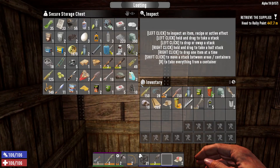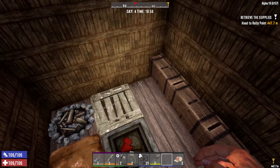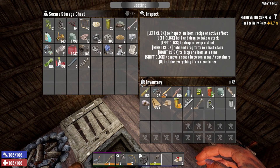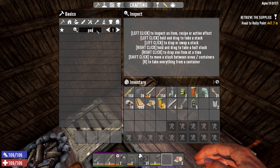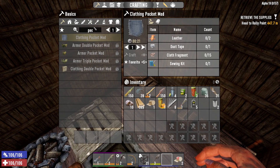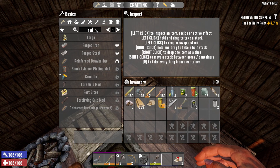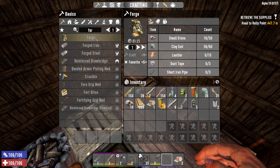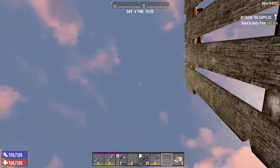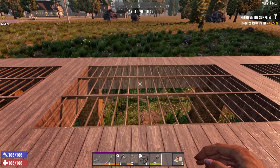Did I use all my leather? Apparently I used all my leather — I guess for the pocket mods? It takes two, but I really thought I had more. Oh, the forge takes some too — that's where ten of it went. Well, perhaps I won't make a poncho.